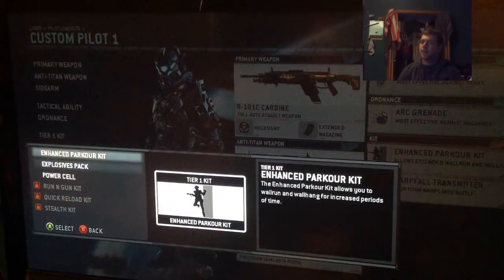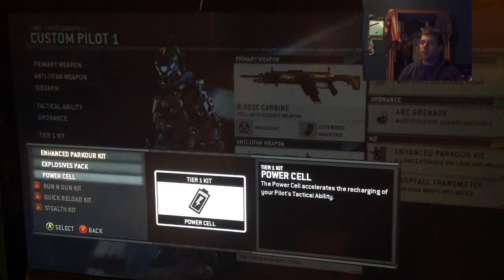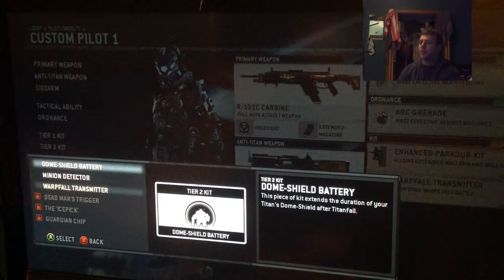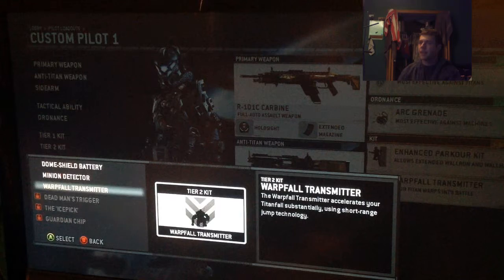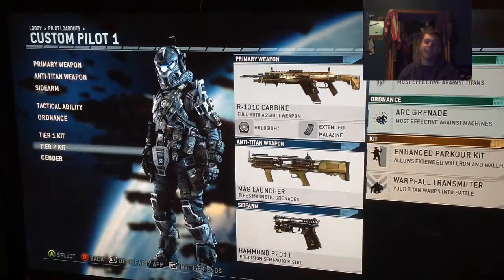For kits, I have the enhanced parkour kit on. On my other classes I use explosive packs. Kit 2 is just kind of random other stuff — you unlock different things, but this one will accelerate my Titanfall drop, make it faster basically. Usually you get your titan every 2 minutes or so after you get a kill of some sort, unless you join a game late of course.